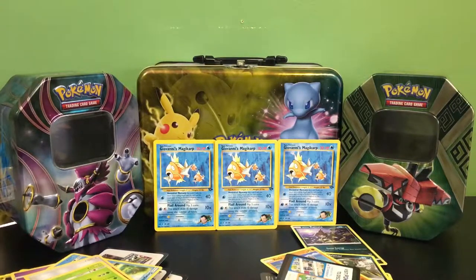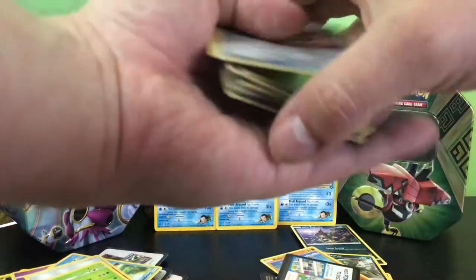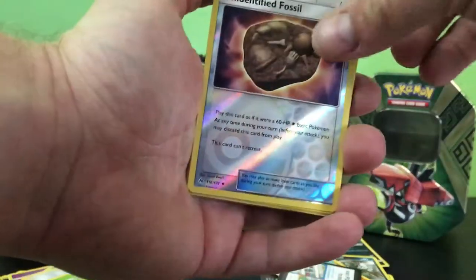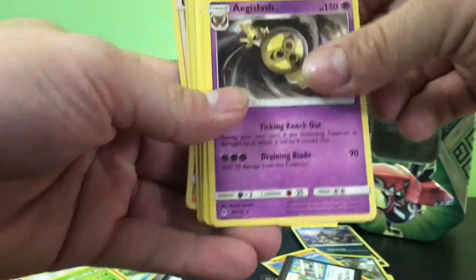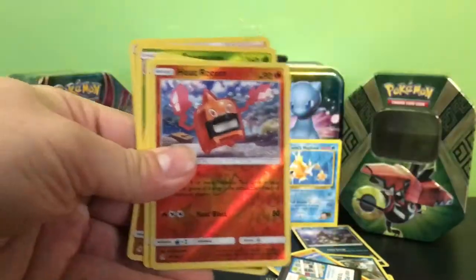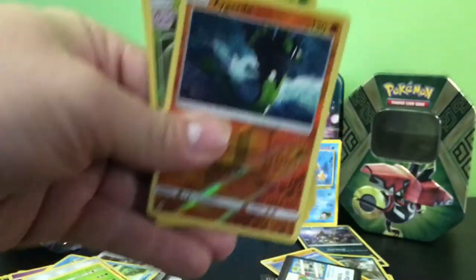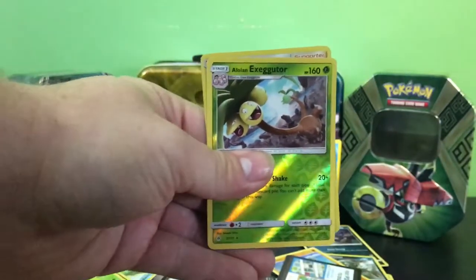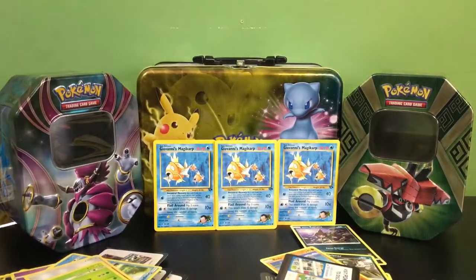I'm going to go through and show all of the hollows and rares. We'll start off with the Unidentified Fossil which is an uncommon reverse, then we have a rare Vivian, Malamar, Aegislash, Beast Ring, Salazzle, Alolan Sandslash. And then our reverse rare hollows: Heat Rotom, Magnezone, Zygarde, Alolan Exeggutor, and a holo Diantha — that is all we got today.